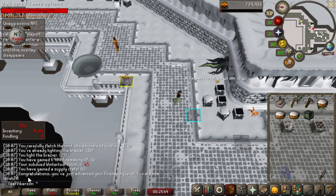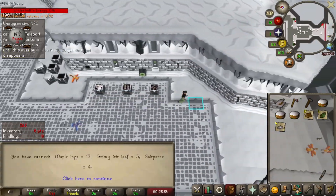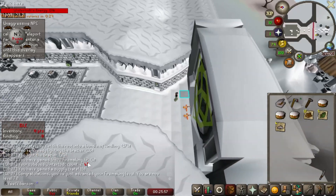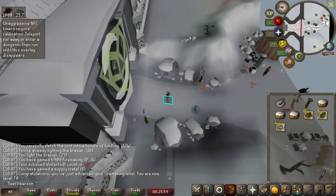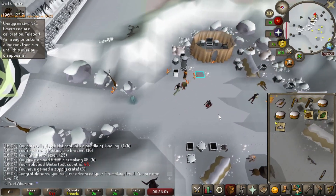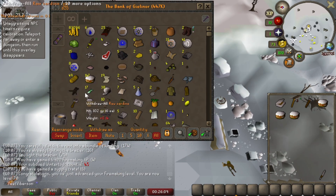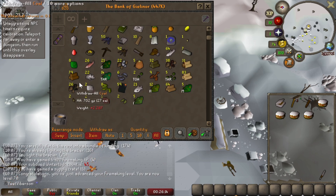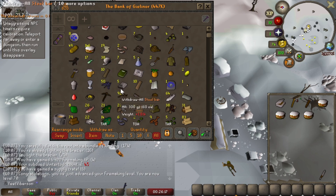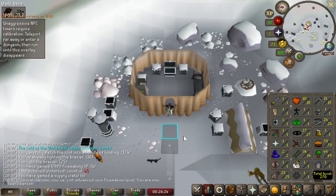Still terrible at recording, but there's 70 firemaking. We'll open the supply crate real quick — no. So that's been 45 Wintertodt KC with no items whatsoever. Not even a bruma torch, gloves, or boots. None of the Pyromancer stuff. I'm at 83k out of the 200k recommended, got all these supplies and some burnt pages. Bank's a mess — I'll clean it up later. That's the 70 firemaking check-in.